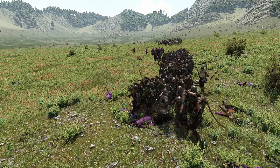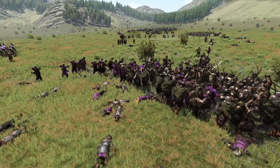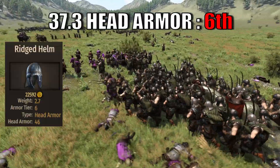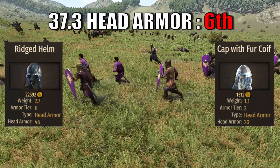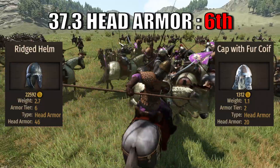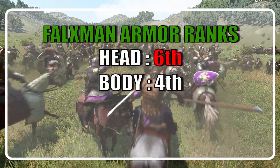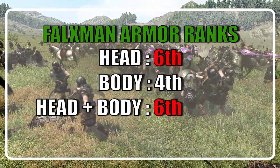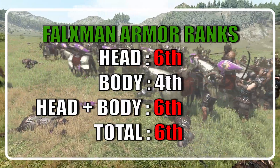The Battanians have a common problem when it comes to helmets, and the Falxman is no different. With an average value of 37.3, brought by the Ridge Helm and the Cap with full coif, this places the Falxman in last place at 6th in the head armor rankings, missing 5th place by just 1 point. When it comes to the combined value of head plus body, the Falxman ranks tied last at a value of 74, and falls to last place at 6th when we consider all armor types.